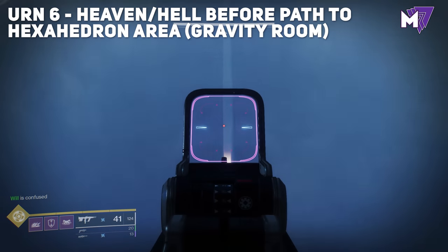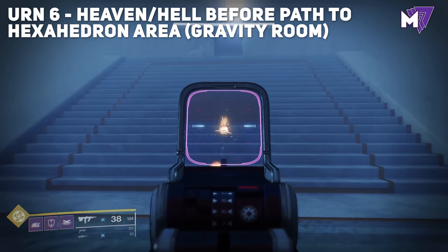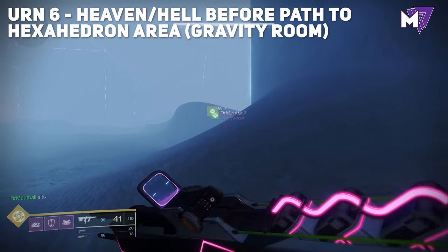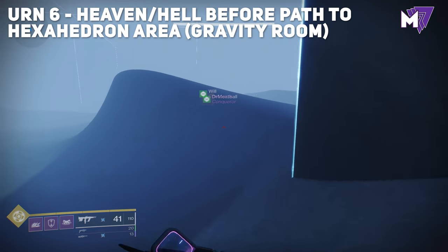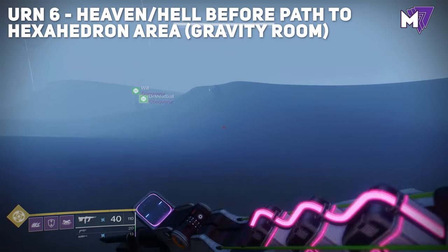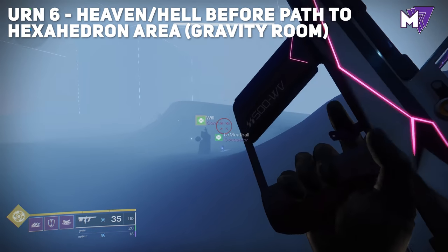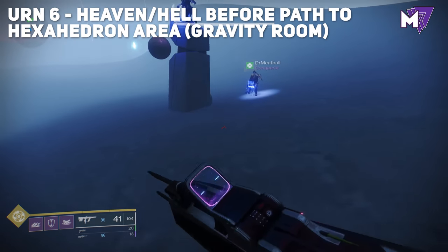Before you enter the next section — the hexahedron, also called the gravity room — you'll see steps leading to it. You'll need to kill all the enemies before that room lights up. Immediately go to the left from the staircase and look for the pillars. Go to the third pillar to the left and your next urn will be right underneath it.